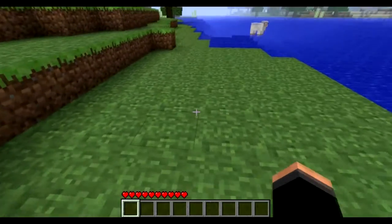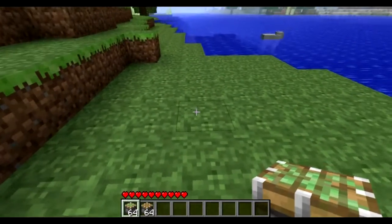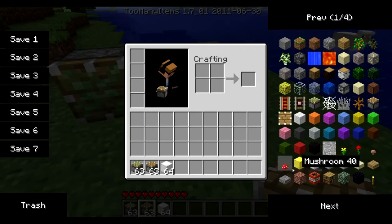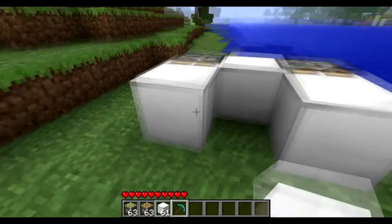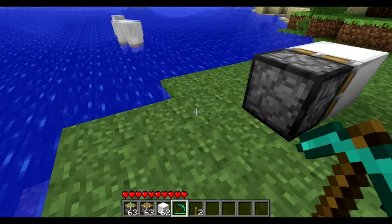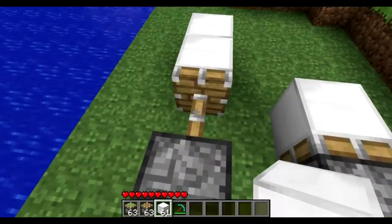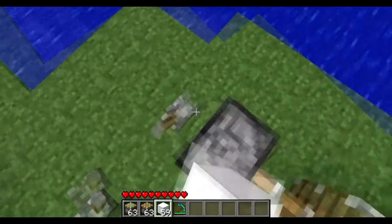Okay guys, let's get started. First I'm just going to premiere the two different types of pistons. So first there is a sticky piston, and there is a regular piston. A regular piston, as you would probably expect — a regular piston will push it out and retract and leave it there. Basically what I can keep doing is I could keep pushing and eventually it would start pushing the mountain.